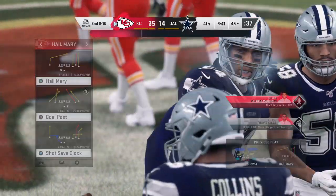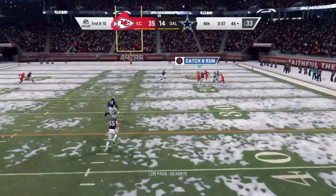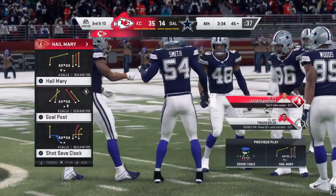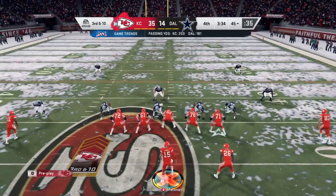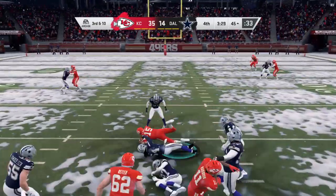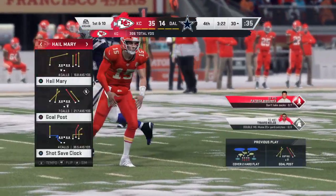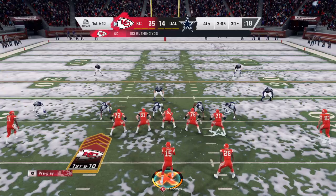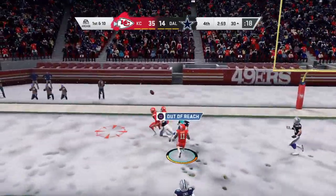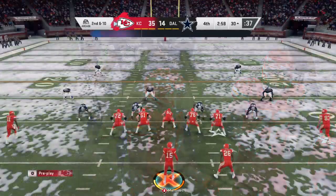A throw to the end zone on first down winds up incomplete. Second and 10 — looking downfield for Kelce, and he almost intercepted it. They haven't picked a ball off yet and that probably should have been their first. Third down now — Mahomes with an alley to run, getting this down near the 30-yard line. That escape ability good for 15 and a first.